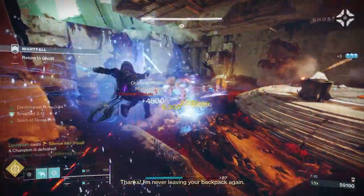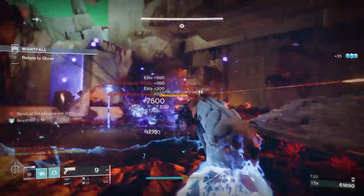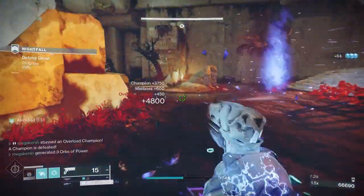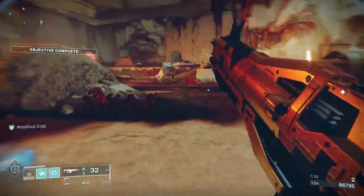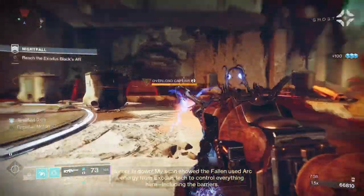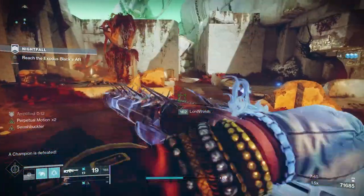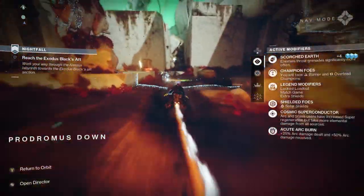Rat King provides another path to invisibility through its Vermin perk — reloading immediately after a kill grants a brief period of invisibility. This build is great for Nightfalls and other end game content, as Assassin's Cowl lets you regenerate health and shields on a powered melee kill, helping you escape tight situations. Spark of Recharge is also great here — while critically wounded your melee and grenades recharge faster.